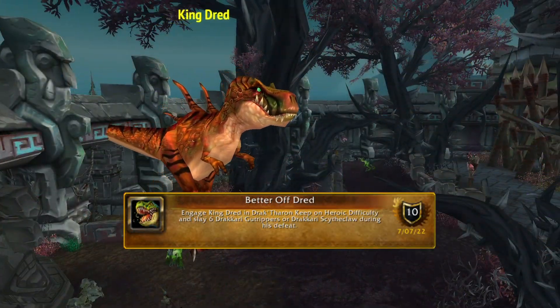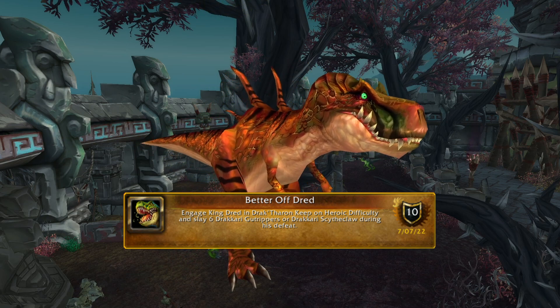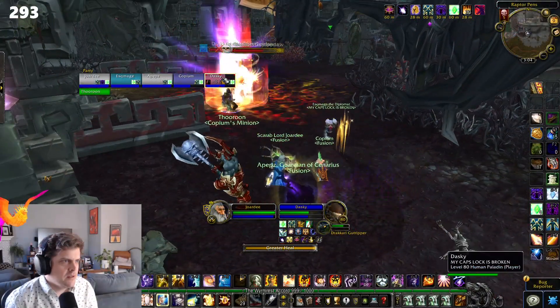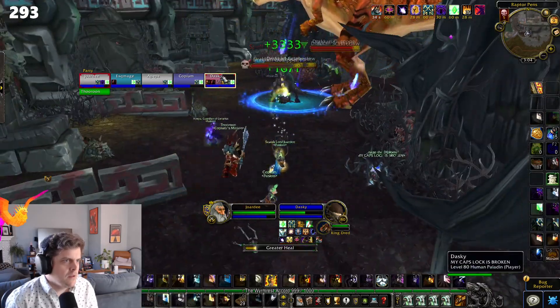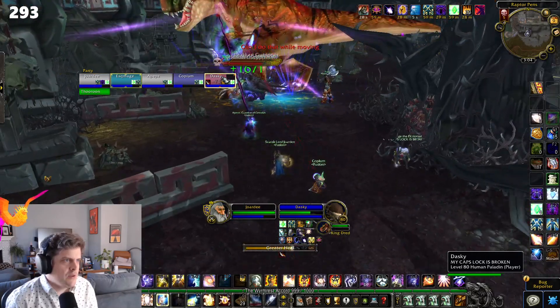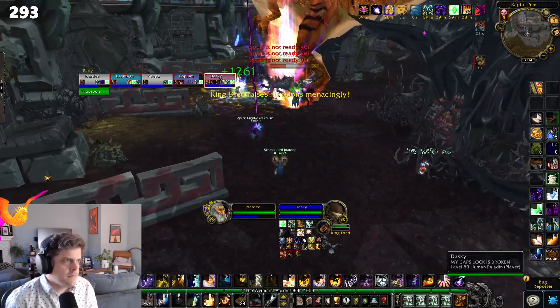Finally: Better off Dread. Engage King Dread and slay six Dracari Gutrippers or Scythe Claws during his defeat. This one's a lot of fun as it can get kind of manic. Around King Dread are a bunch of smaller Raptors — these are the ones you'll want to kill while having King Dread pulled. What we did was pull the first pack, get them to between 10 and 20%, and then pull the boss and kill the Raptors. The tank can pop cooldowns during this time as stuff hits kind of hard, especially with all the Raptors on you.